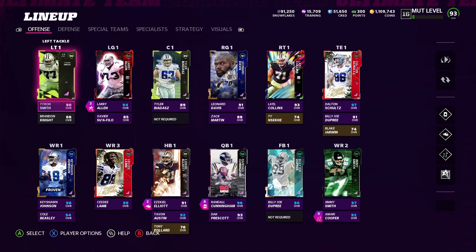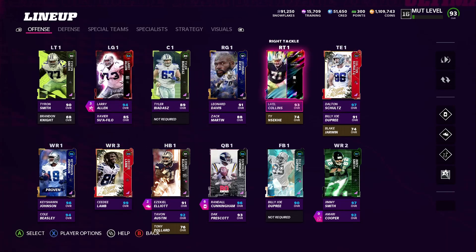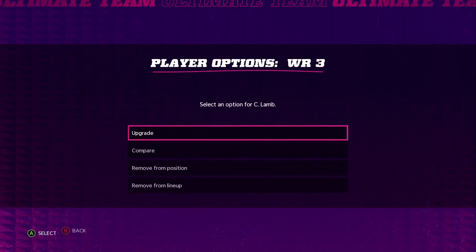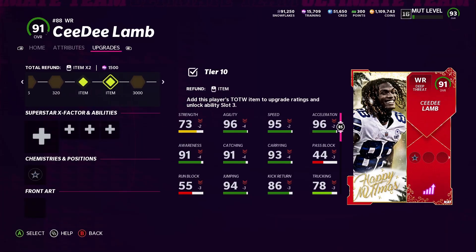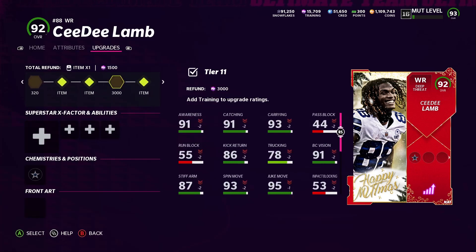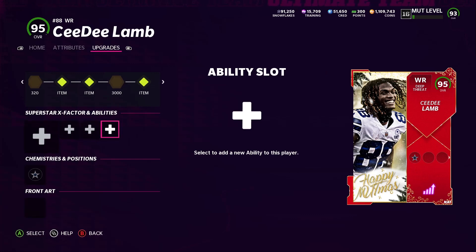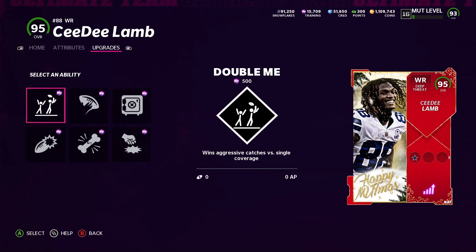Here it is fully updated — you can see right here CD Lamb is a 99 overall. We got Dalton Schultz, and I'm gonna go over the abilities, everything that comes with them, and I'm gonna show you guys the new kicker that we got that we desperately needed. Just to let you guys know, if you have CD Lamb already upgraded, it only takes 3k training to upgrade him to the next level — not a lot, so I was very happy with that.